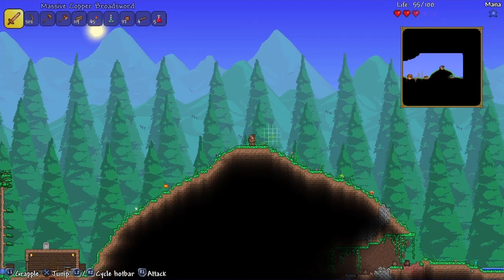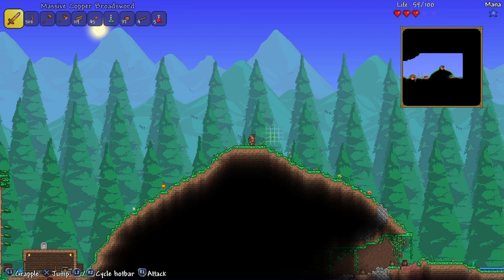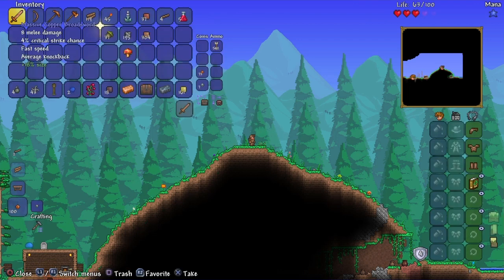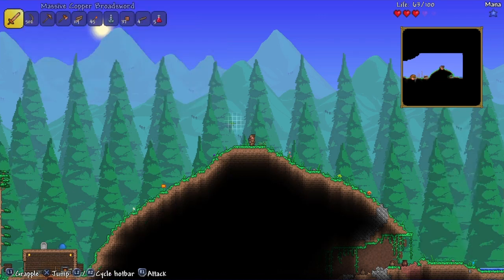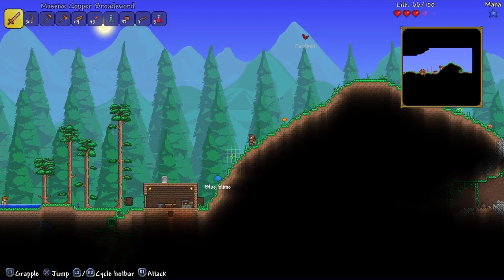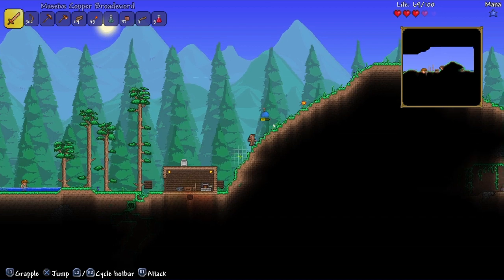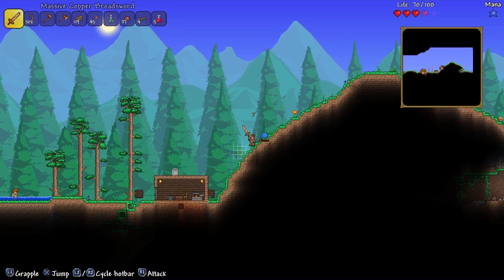Hello everybody, welcome to another episode of Terraria. In this episode, as you can see, I have some wood armor, and I accidentally made a copper broadsword. It's a little bit better than my wood sword — wouldn't really recommend making it, but everything helps. Now I can destroy slimes, kind of.